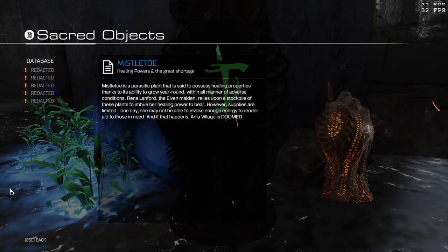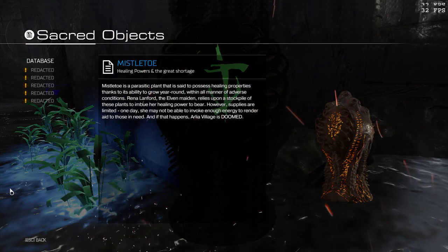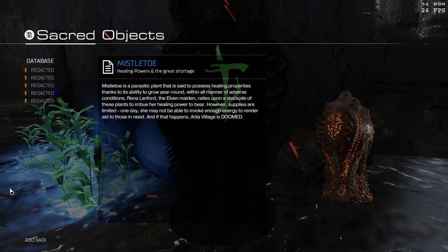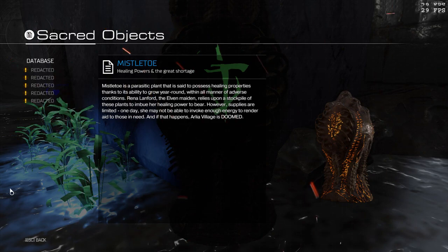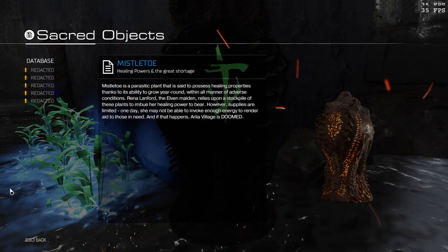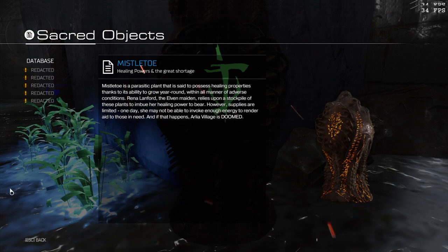A parasitic plant said to possess healing properties thanks to its ability to grow year-round within all manner of adverse conditions. Irina Lanford the Elven Maiden - that's who this is. That's right, it's at the beginning. Relies upon a stockpile of these plants to imbue her healing power to bear. That's not what those words mean, but it's close. However, supplies are limited - one day she may not be able to invoke enough energy to render all the aid to those in need. And if that happens, Arlia Village is doomed.